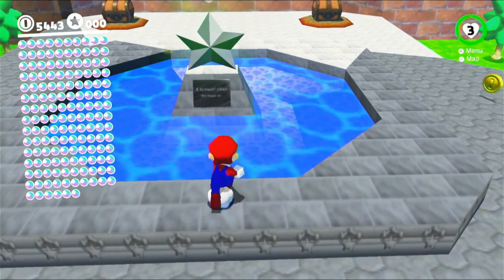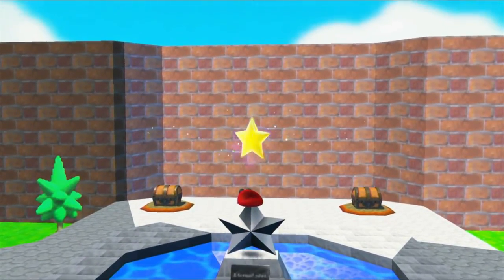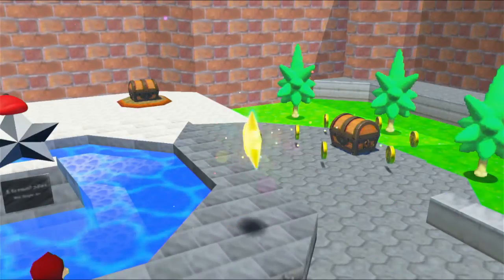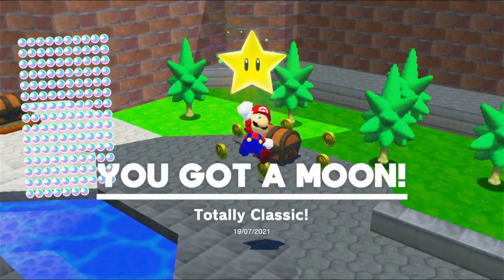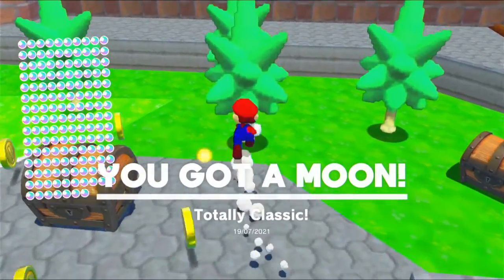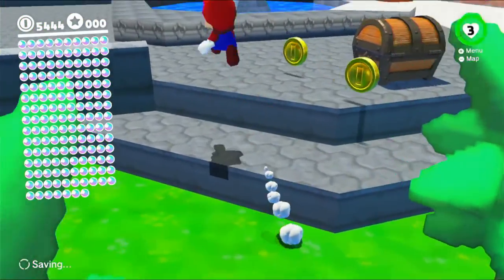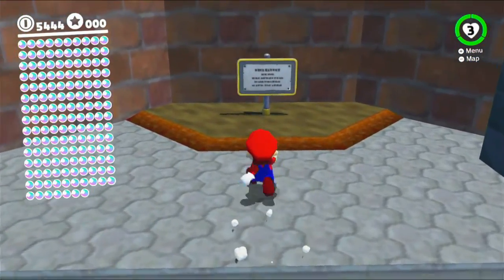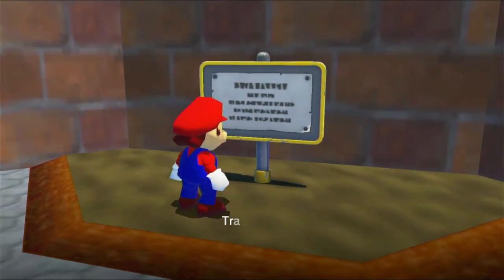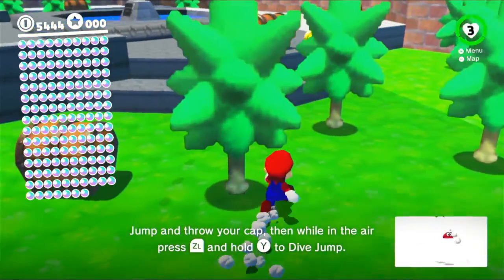We're in the courtyard with Super Mario 64-style textures. The star statue has a star on it — totally classic. And these trees, they work the same way as in Mario 64. I think there's some signs here — do they say anything worth seeing? Nope, it's just travel tips, exactly like it is in Mario 64. Cool.